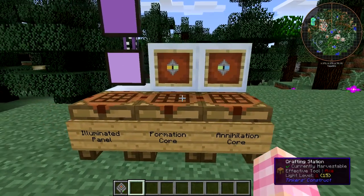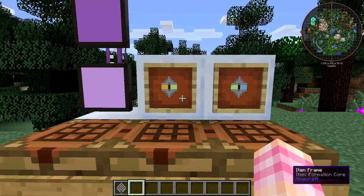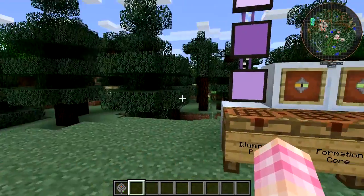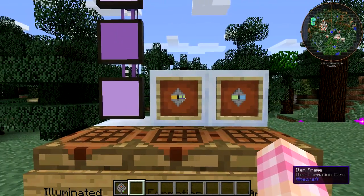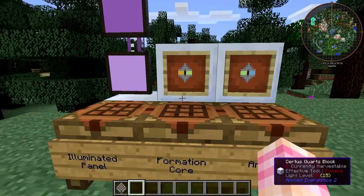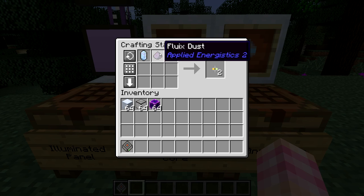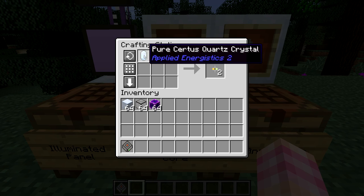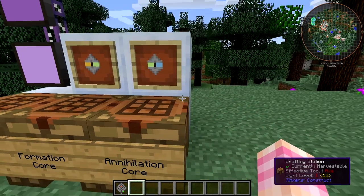Next, the formation and annihilation cores — they're both extremely similar in their recipes. You'll need these for anything that interfaces with items in the ME system, and when we start talking about auto-crafting, these are some of the first things we'll want to auto-craft. Formation cores are crafted using a logic processor, fluix dust, and a certus quartz crystal. You don't have to use pure, but I recommend it. That gives you two formation cores, so thankfully you at least get two of them — which is a good thing given how many you'll need to craft.